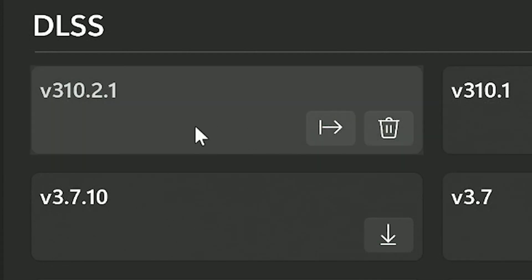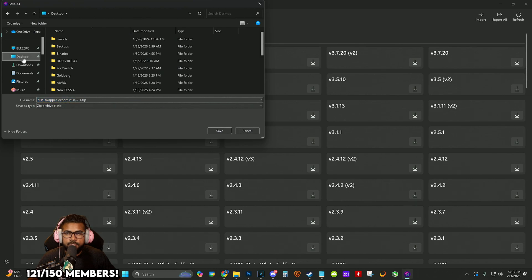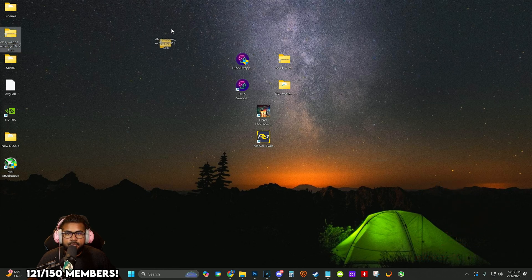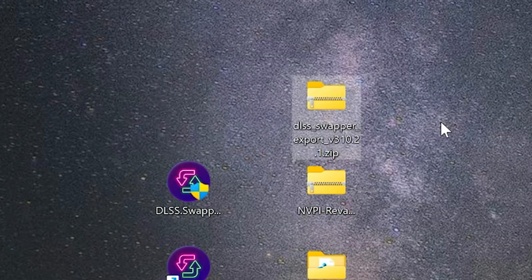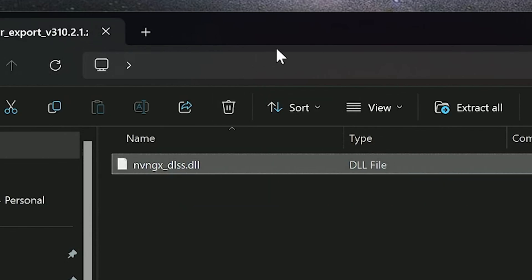Click the download icon — it's not showing for me because I already downloaded it. Once it's downloaded, click Export and choose a location to save it — I'll save it on my desktop. And we're done with DLSS Swapper, we don't actually need it anymore.